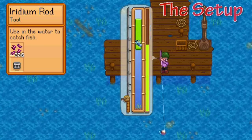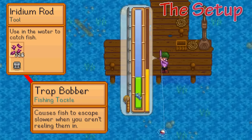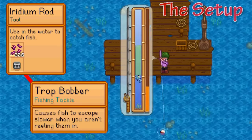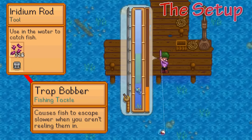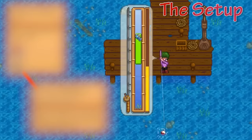The best tackle I would use for legendary fish, in my opinion, would be the Trap Bobber, which essentially slows down the fish's escape when you're not reeling it in, so it limits the amount it can go crazy and jump up and down. It doesn't stop it completely, but it's probably the best tackle for the legendary fish.